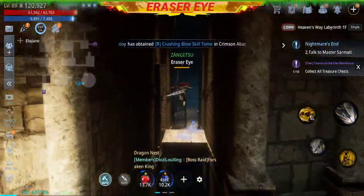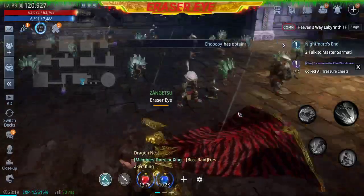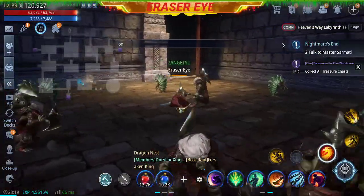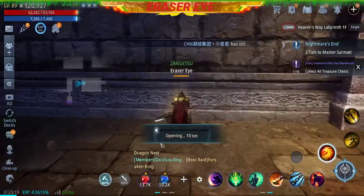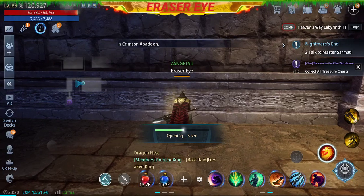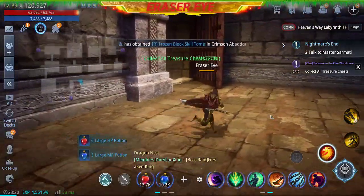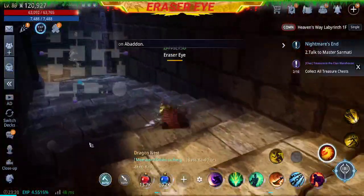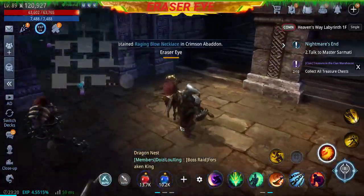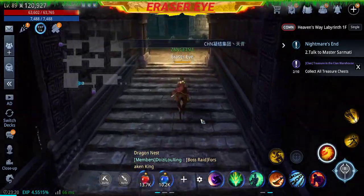We'll try to collect ten boxes. Try to check if there's another box here — there you have it. So this is the technique: to get the treasure boxes, you just need to make sure that you're in a labyrinth. There are two boxes now, so we need eight more. Let's just roam around and look for those eight treasure chests.